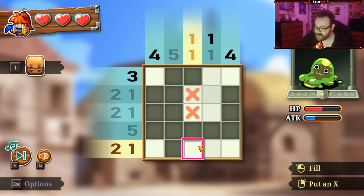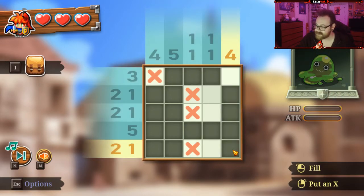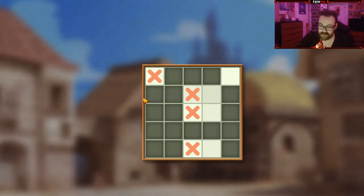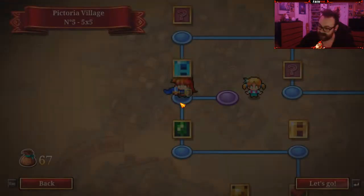So that does that. This row is done, which means that one has to be a two. The three has to be there. Four has to go there. He's done it, dude. Like I said, I play these games a lot.